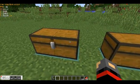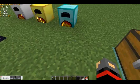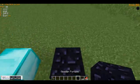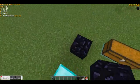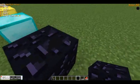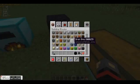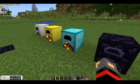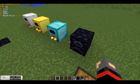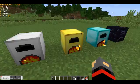The next furnace we're going to move on to is the Obsidian Furnace, which you need an Iron Furnace surrounded with 8 Obsidian. The Obsidian Furnace works just as well, and it's the same texture of Obsidian all around. What the Obsidian Furnace does is it smelts 2 items at once at the same speed as an Iron Furnace.